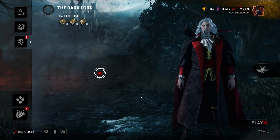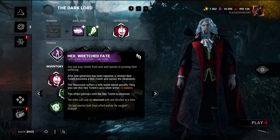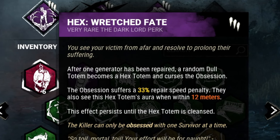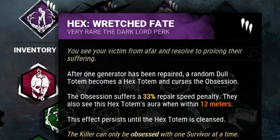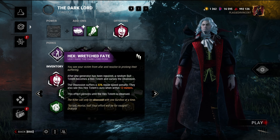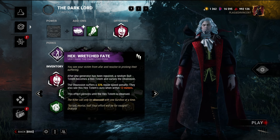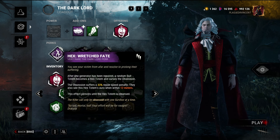Give me a sec while I level up and I'll read you his perks. After grinding for about an hour trying to get the stuff, here are his teachable perks. Hex Wretched Fate: after one generator has been repaired, a random dull totem becomes a hex totem and curses the obsession. The obsession suffers a 33% repair speed penalty and sees the hex totem aura within 12 meters. This persists until the hex totem is cleansed. On paper it sounds good but it's kind of not the best — but hear me out, what if we paired it with Dying Light, you know Michael Myers' perk?